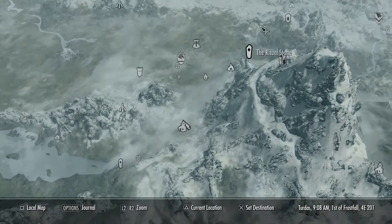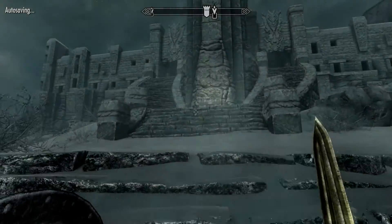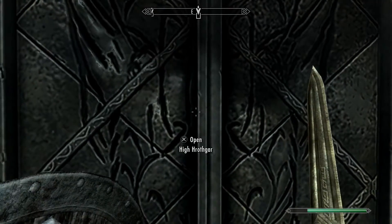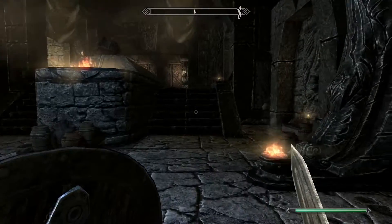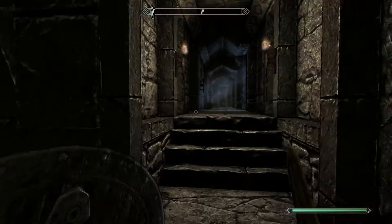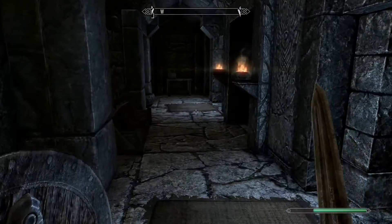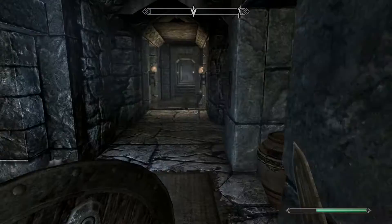Then what you're going to do is come up to where the Greybeards live — High Hrothgar. Once here, run up, come through the door and then you're going to look for an unsuspecting Greybeard. They can be in a number of areas in here. Normally they're either to your left, but in my case they weren't there, so I had to run all the way to the right hand side. They'll normally be praying — I find this is the best time to do it.